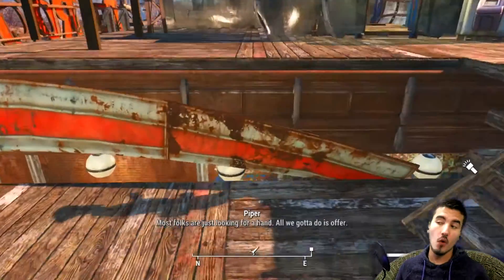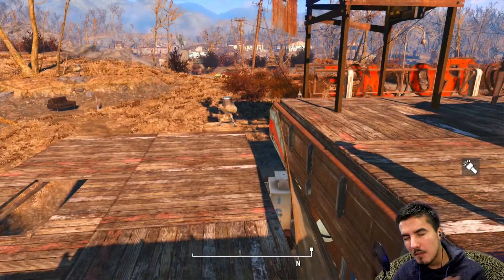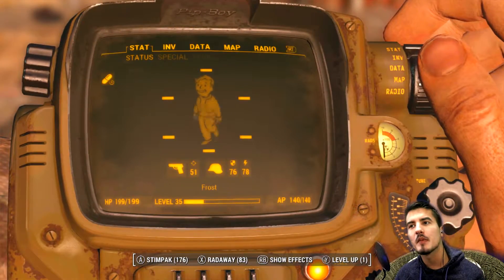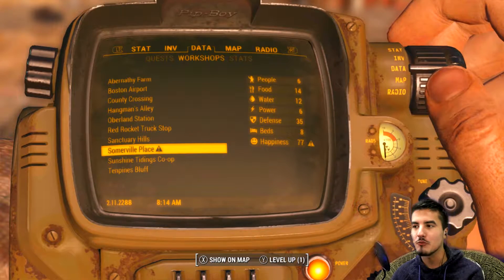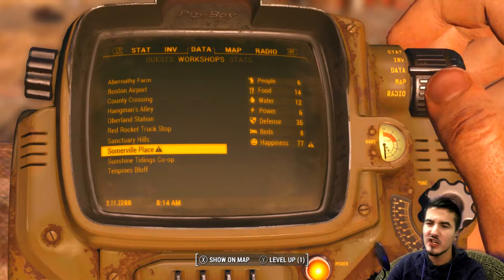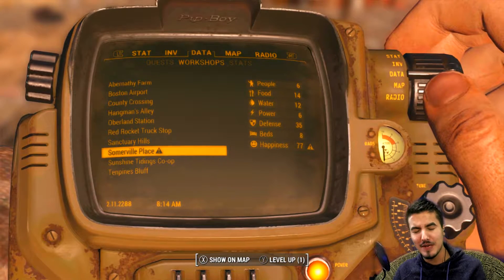Hey guys, welcome back to Fallout 4. Today we're gonna be doing some more railway stuff. By the way, I just did a ton of stuff - my brain's a bit goopy. I went to data, I went to workshop, and basically fixed everybody. These people are bitching about their happiness. I'm trying to keep them safe and keep them effective, but no, they're not happy. Dude, it's the wasteland, people are dying all around you - I gave you a safe haven. Shut up.